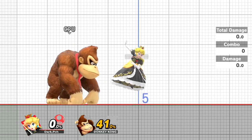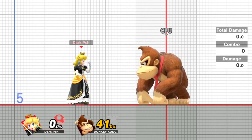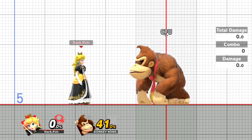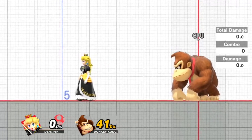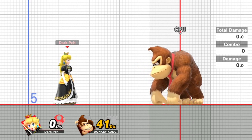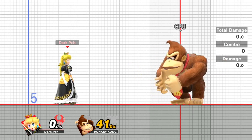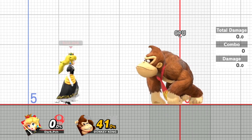Why do you get an air dodge when trying to Z grab? You get an air dodge because you are hitting Z within the throw animation, so you're getting a buffered air dodge. This game has a buffer system - if you hold the button down within about 10 frames after inputting an attack, your next action comes out. The way to solve that problem is to hit Z after the throw animation is done.